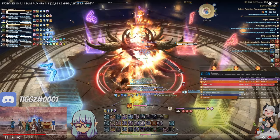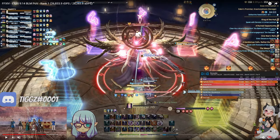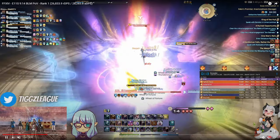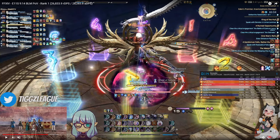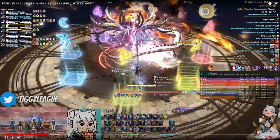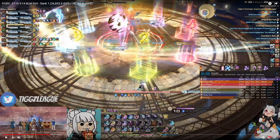I finish my fire phase here and use this thunder proc that's about to expire to weave transpose and triple cast. I'm able to get 1 fire 4 and this despair in the trick attack that just came up, as well as the thunder proc. I use 2 xenoglossies here and weave swift cast and lucid dreaming as mana tick fillers. One important thing to know about transposed lines is that when you're in umbral ice 1, you get 3200 mana per mana tick.